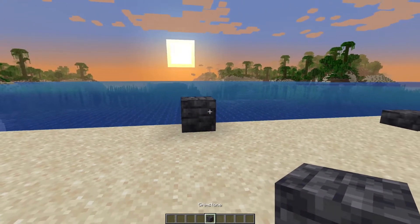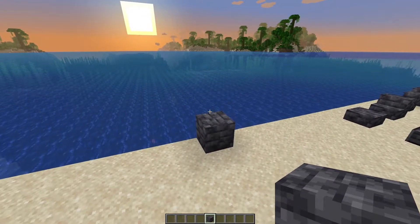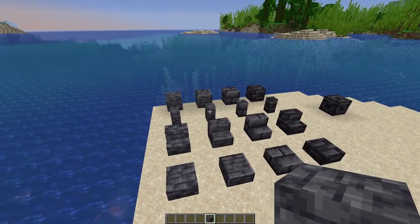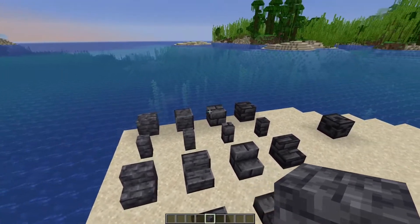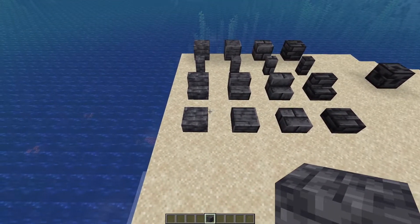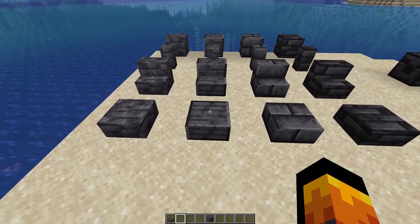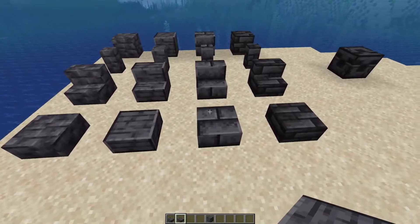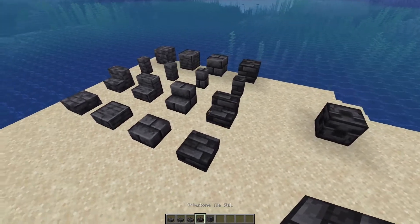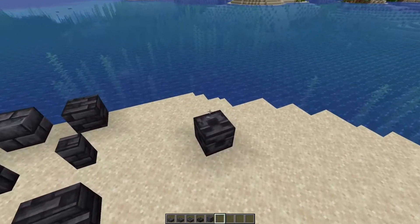First, we have a new stone type: grimstone. You can find it in the lower levels of the world. The stone comes in four variants and you can have the normal block, wall, stairs, or slab for each. The first is just normal grimstone, the second is polished grimstone, then we have grimstone brick, and then grimstone tile.